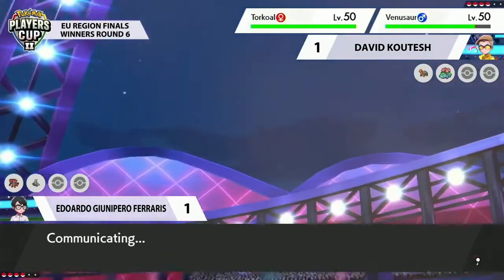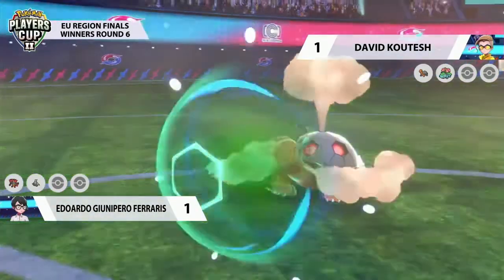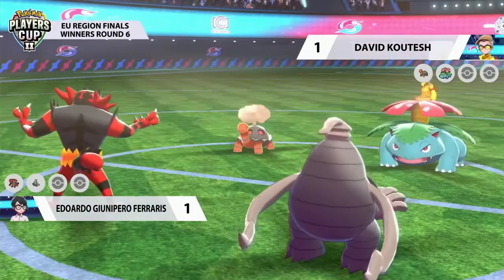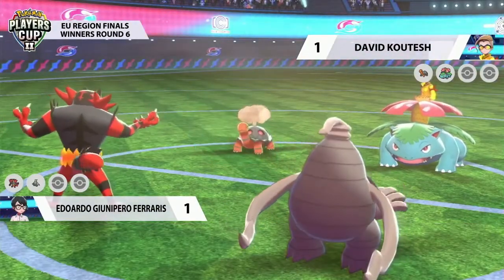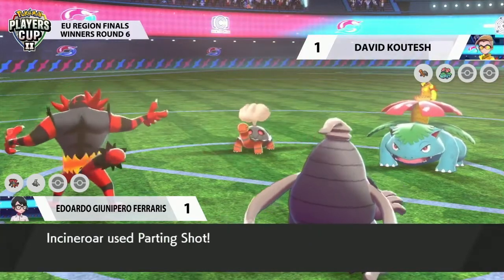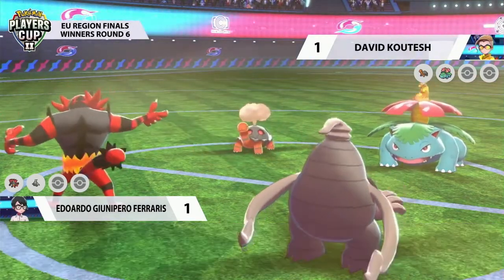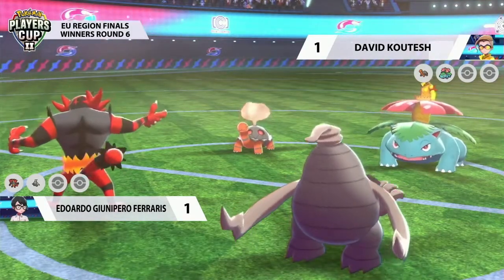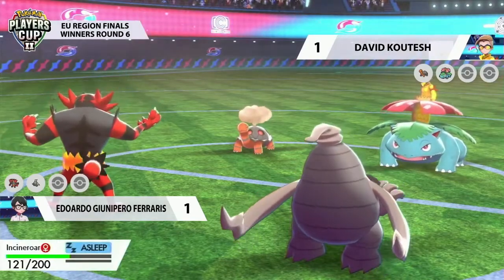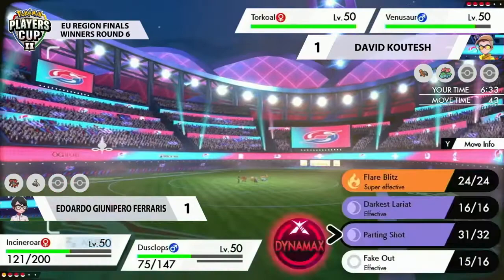The Torkoal does cause problems. If Glastrier is going to be the focal point at the end of his team, then yes, he needs to be wise about it and just play around it a little bit better. Dusclops looks like it could be just taking all of the pressure away from the Venusaur by just double targeting into this Torkoal. But Torkoal protected! So neither the Pain Split nor the Parting Shot are going to be able to go through.